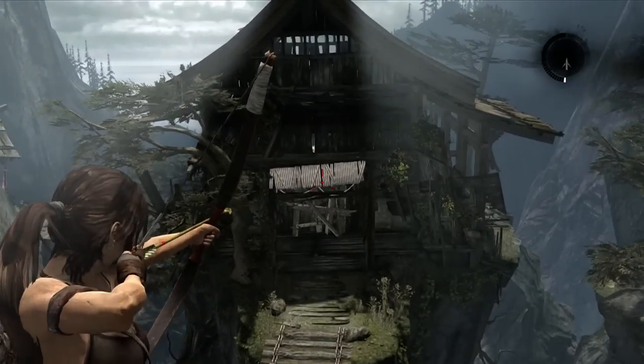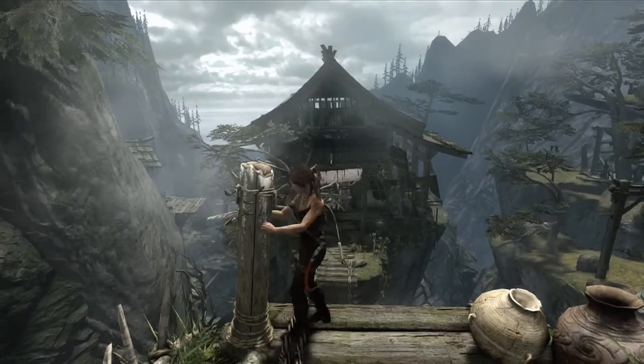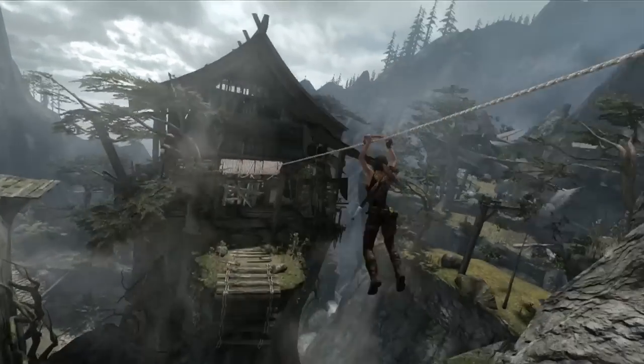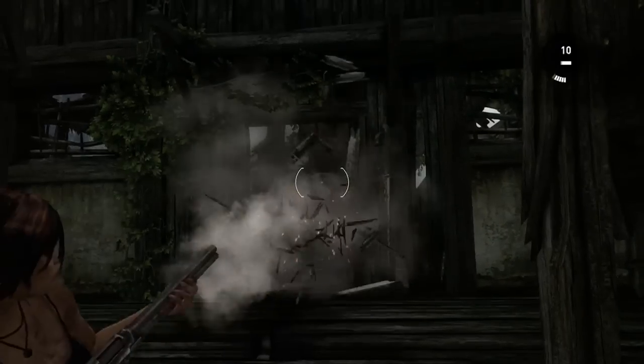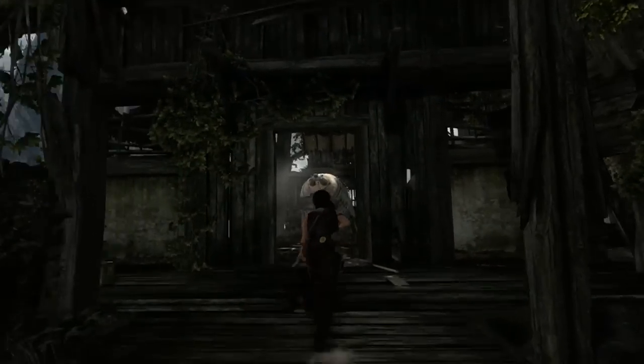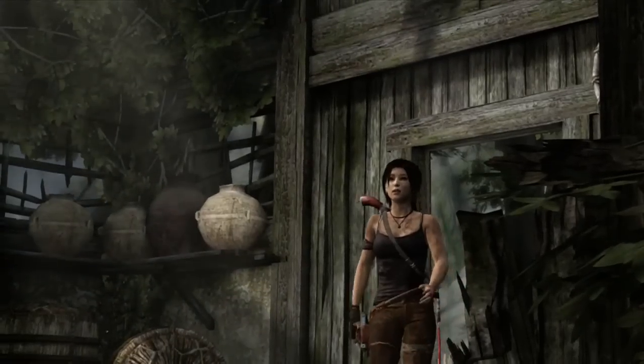We can see Lara approaching here. She's got her new gear element, the rope arrow, to be able to create her own zip line. And with the shotgun and the zip line, she's now back to an area she had been before, but able to access spaces that she had never been able to get to.